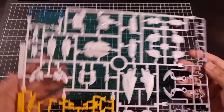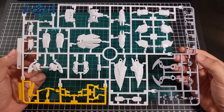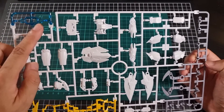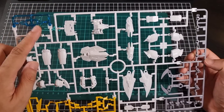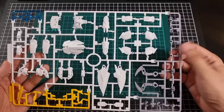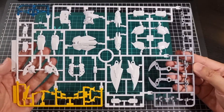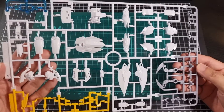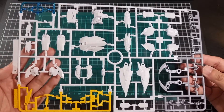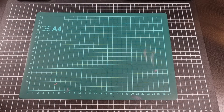Moving on to the runners. We have a nice A runner here — it's multicolor. The predominant color is white, and we have yellow. Some of these are nice translucent blue parts — not quite effect parts, but definitely not solid color. As well as that violet gray. So that's the A runner — a lot of details, I will admit. Being a predominantly white kit, this will be a panel lining dream — or nightmare, depending on your point of view.